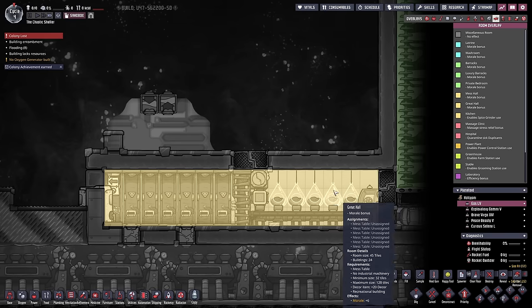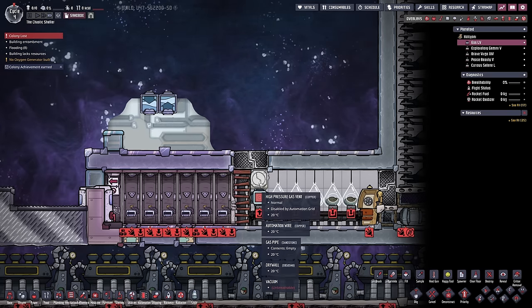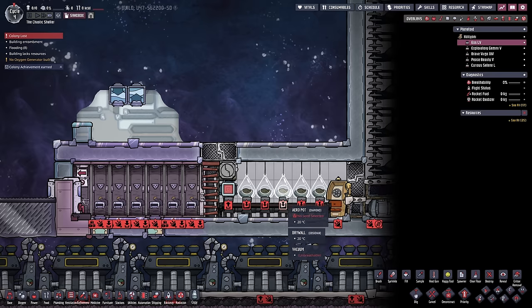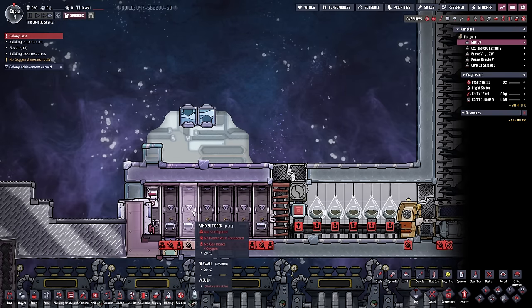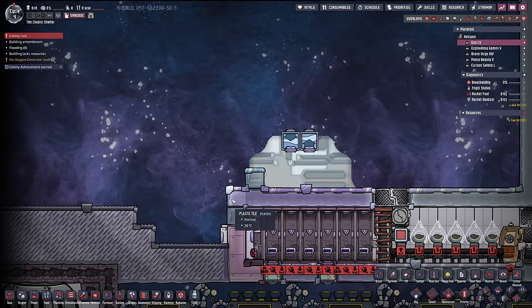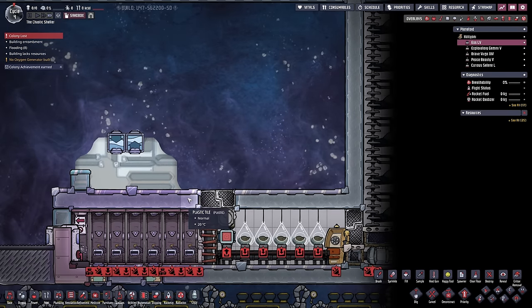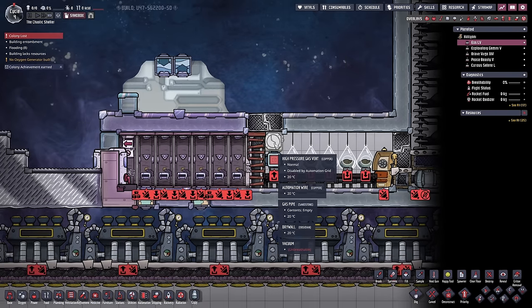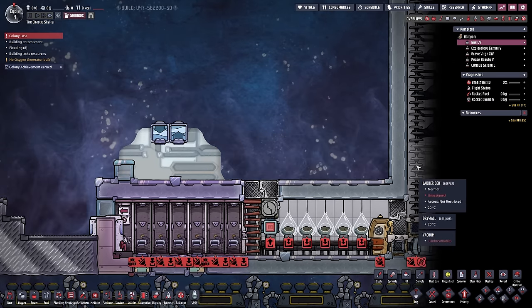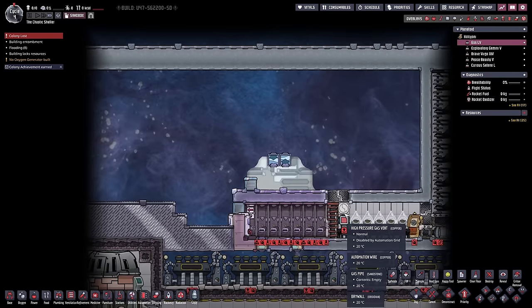This is the initial starting state. What we've got here is a great hall - we've put in a party line and some decor items, so six duplicants can dine here. We've also got a mini gas pump over here that's going to pump gases. All the carbon dioxide should gravitate down to the bottom right, and when it does the gas pump should pick it up and pump it out. Carbon dioxide will get vented out into space via this spacefarer gas port. And up here we've got six beds stacked right on top of each other, just behind the dining hall.